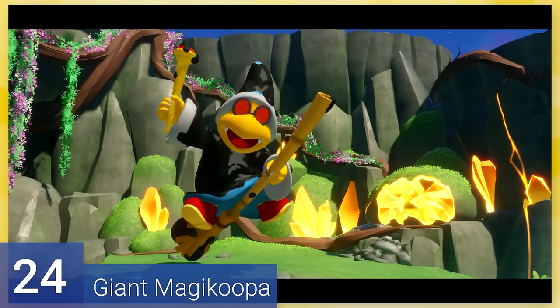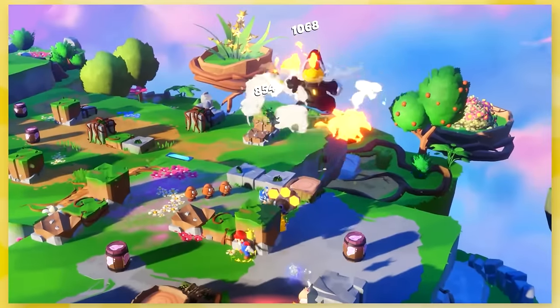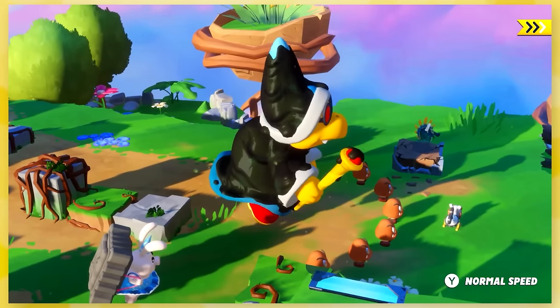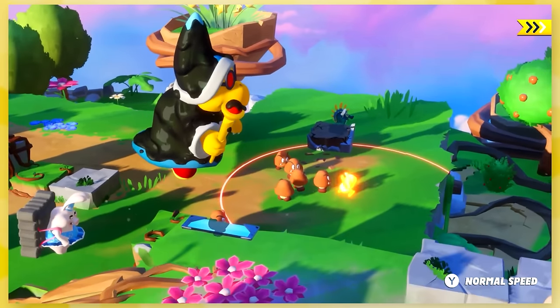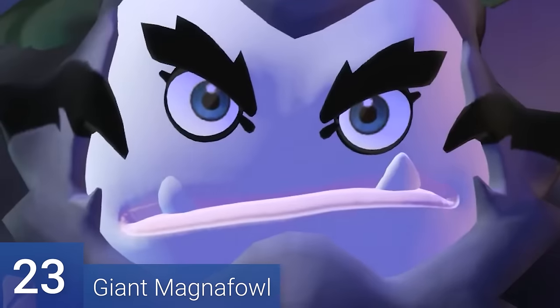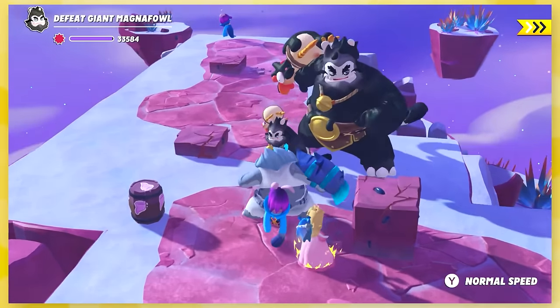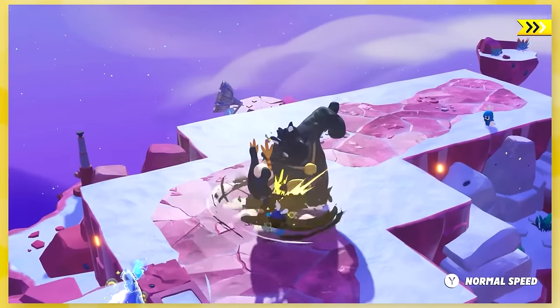24: Giant Magikoopa. I promise we're almost done with these. It's Magikoopa, but large and in charge. This one looks pretty cool the way the Darkmas is distributed, but it's literally just like a regular Magikoopa. 23: Giant Magnafowl. And here we have the last secret boss in Sparks of Hope. It's a Magnafowl, but meh. It's very similar to Giant Wildclaw, actually.